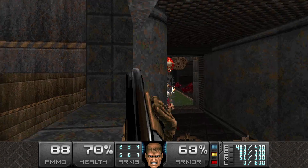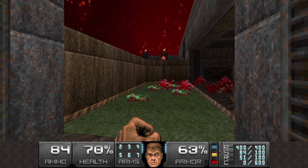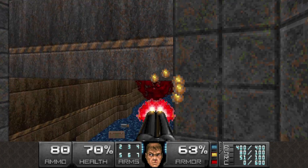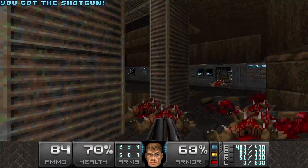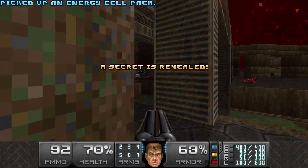I think we missed a secret — I have to backtrack. How many kills left? One — that's the pain elemental. Everything is dead. Lost souls do not count. We missed a secret here, and that's it. Now we can exit.